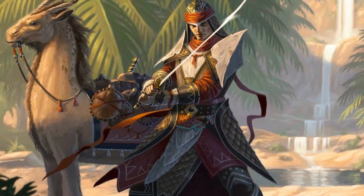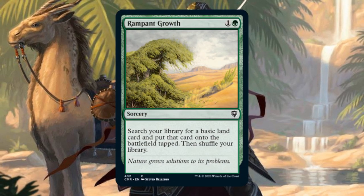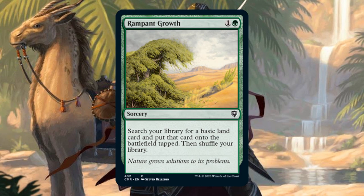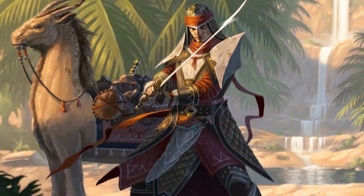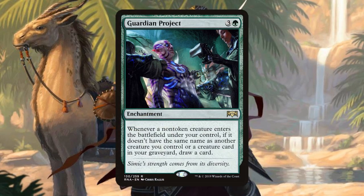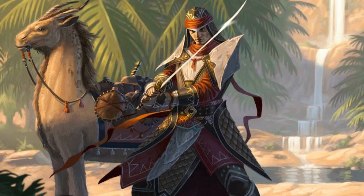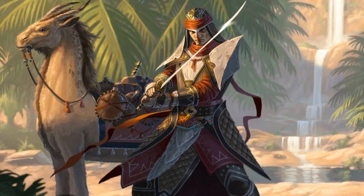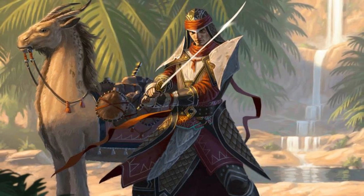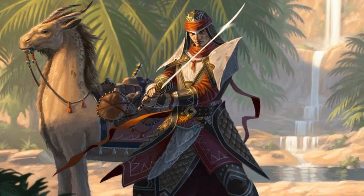As per usual for a high-powered EDH deck, you need to ramp early. We have mana dorks and also two-mana green ramp spells such as Rampant Growth in order to help us get started. Look to keep hands that can accelerate you a little bit and have either one of our draw engines or a tutor that can fetch one. Once we have our mana set up, we want to get our draw effect down quickly. Although it isn't always feasible, it is ideal to get our draw engine out before we cast Hamza to maximize efficiency and draw from as many creatures as possible.